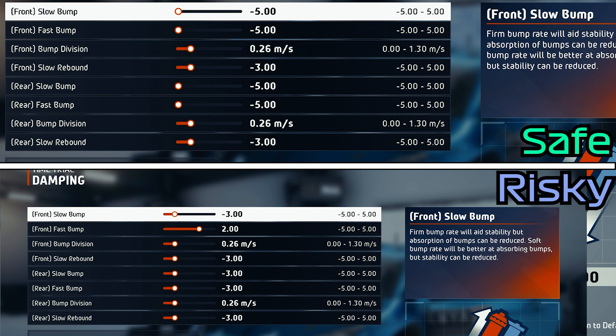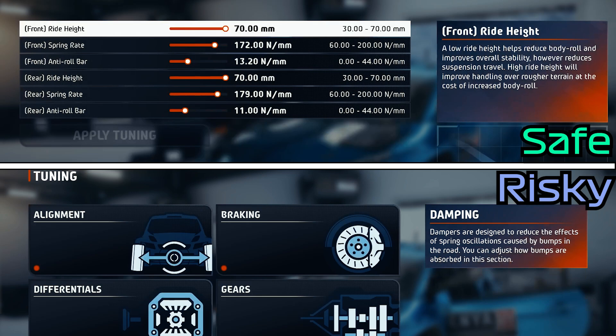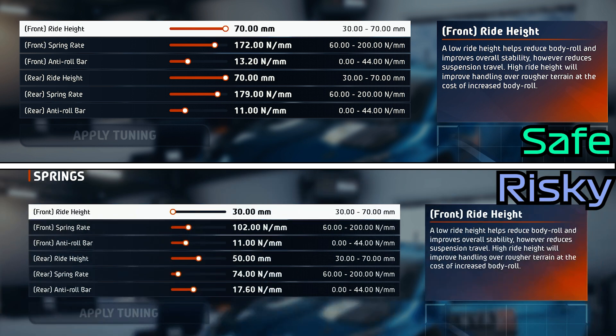The one on the bottom is for those who like to live life on the edge. It's more stable under braking but harder to control when you're going fast through some of these corners.